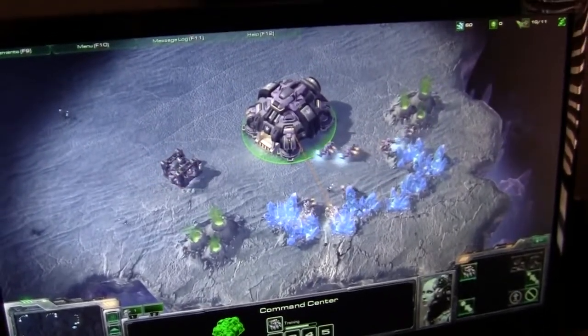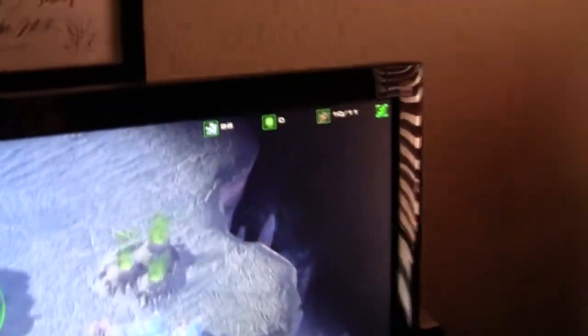Supply depots let you have more units — otherwise that second number is going to be maxed out. Once your first supply depot finishes, you want to build your barracks around 11 supply. At 13 you want to build your first refinery. Refineries collect gas, which is used along with minerals to build units.